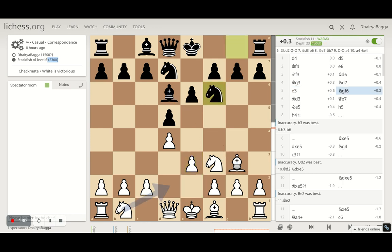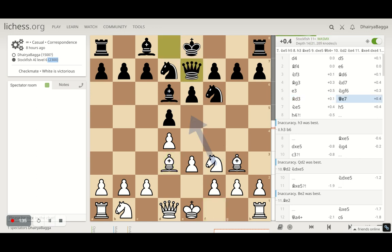It plays knight to f6. I develop the light square bishop on d3. The queen comes to e7. I probably was expecting it to castle first, but it was delaying castling, maybe trying to see which side I'm attacking. So I played knight to e5, a very good square for the knight in the London System — it controls a lot. Against humans, you often see errors where the knight gets captured with the knight, and you can take back with the pawn and fork both pieces. That's one of the tricks in the London System against weaker opponents.